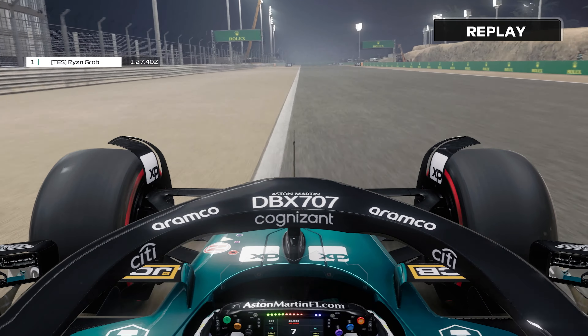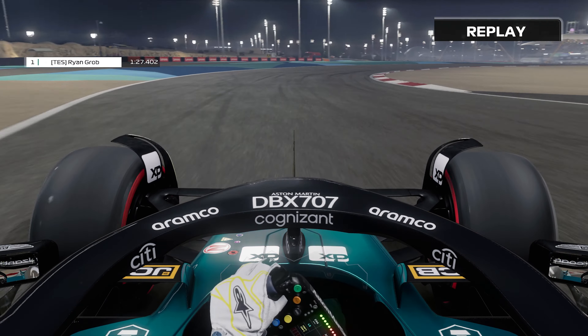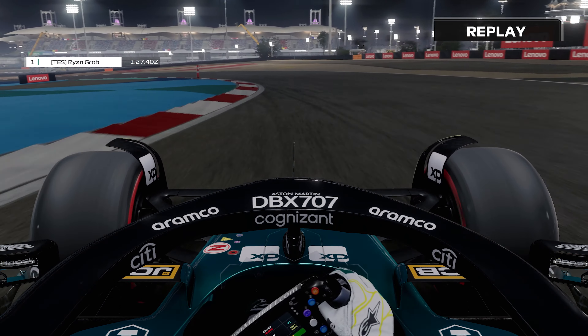It's crucial to get a clean exit here. Fourth gear just before turn two and try to get early on the throttle. Then we enable DRS heading down towards turn four.